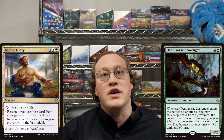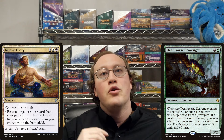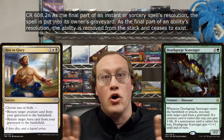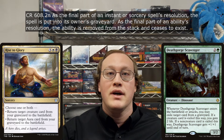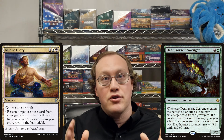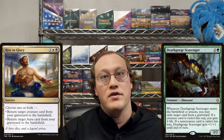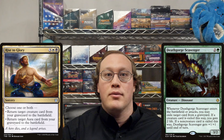We already have a good foundation to build on, but to answer this we'll need a couple more pieces of information. When a spell is resolving, the very last step of its resolution after all the other instructions have been performed is to put it into its owner's graveyard. This means that the Rise to Glory would be put into Amy's graveyard after she returns the Meyer's Grasp to play, but before any state-based actions are performed.